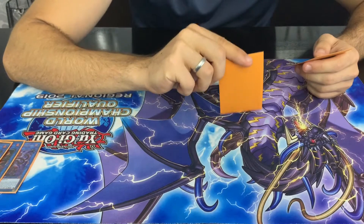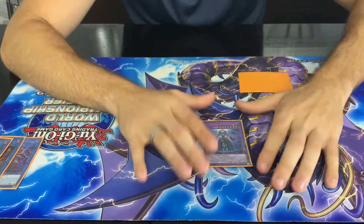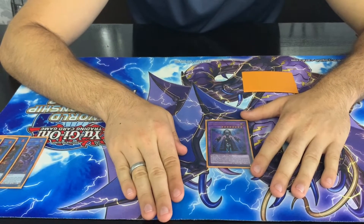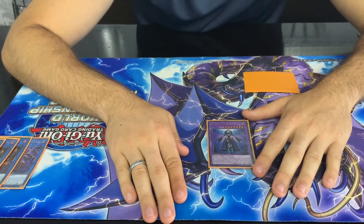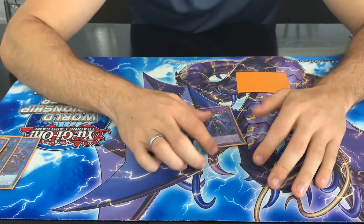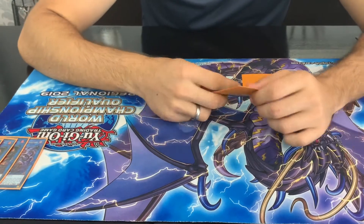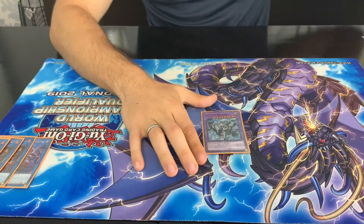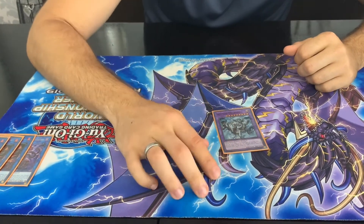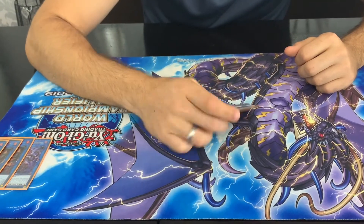And for our side deck — because we do play Super Polymerization, we play two targets in the extra deck. We play 1 Shaddoll Construct, which hits a lot of decks this format. With the new Dogmatika Invoked deck going around, they usually make El Shaddoll Winda and also have a Mechaba, so Construct just absorbs both of them — a nice way of outing that. And our last target is 1 Mechaba. You can always Super Poly one of the Altergeists with one of your light monsters and just make a Mechaba and have negates of your own.